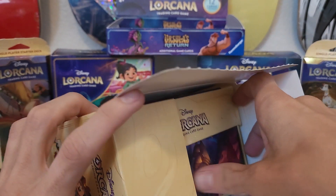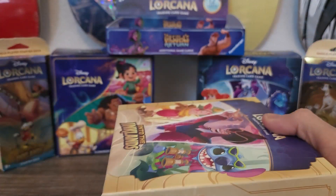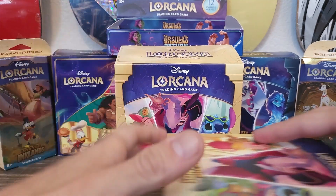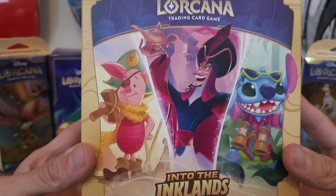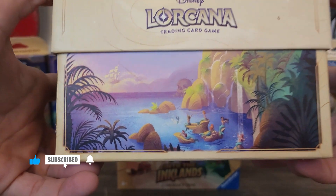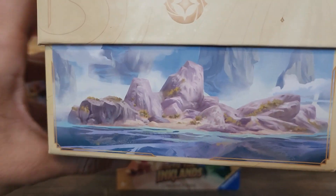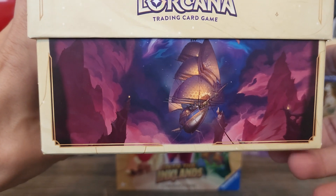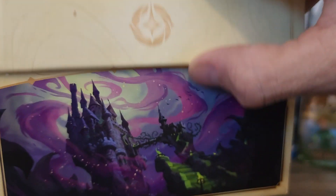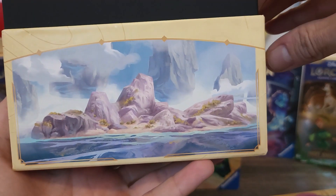I had to explain to Bubby that Maui was not in this set, he's pretty sad, but he was hoping for a Stitch instead he says. Alright, we got into the Inklands — nice cover. We got the mermaids from Peter Pan. This box might be my favorite. It's a castle, it looks awesome. We got some really good art on the side of this box.